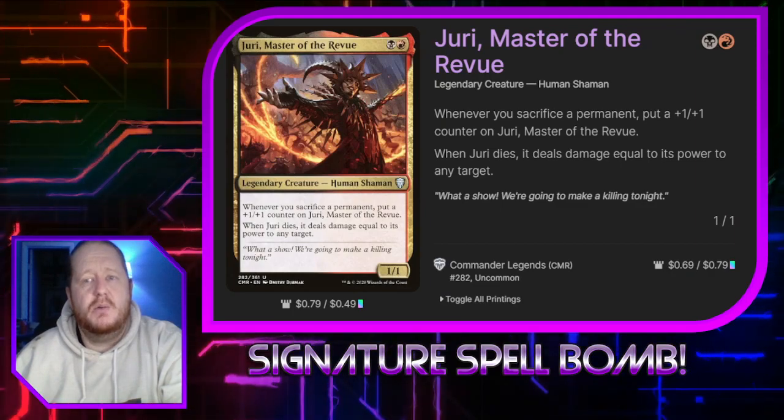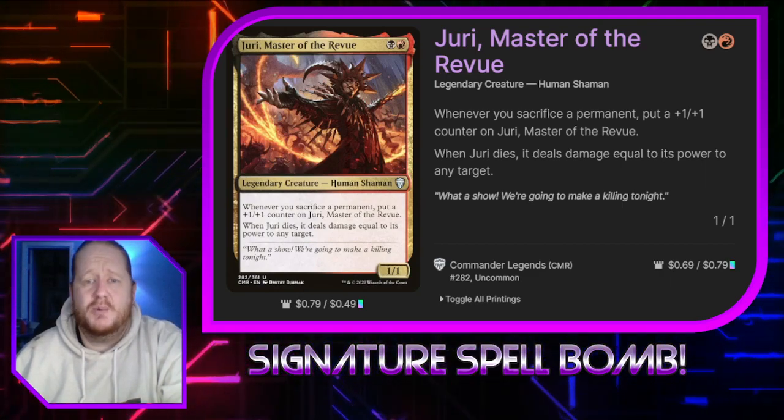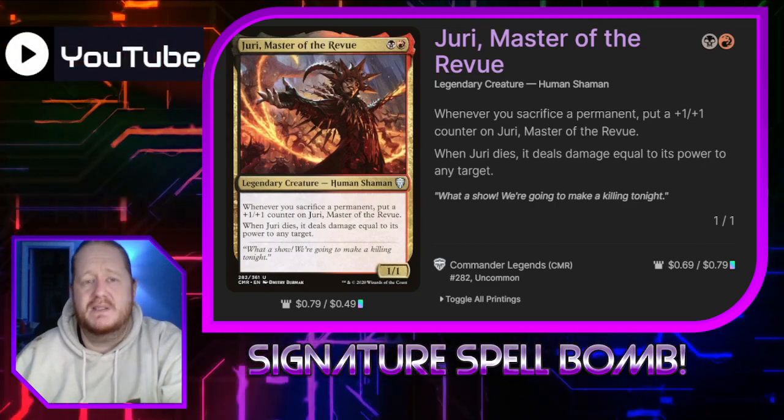Jury Master of Review is a Rakdos Human Shaman Legend. She's a 1/1. Whenever we sacrifice a permanent we get to put a +1/+1 counter on her. When she dies we deal damage equal to her power to any target. You can probably see how she fits into the deck.